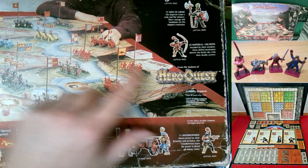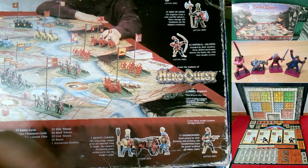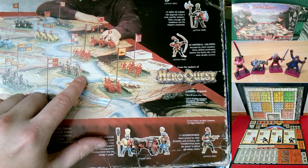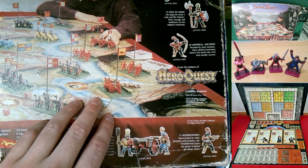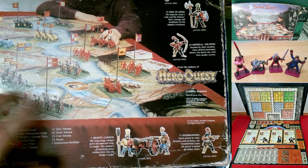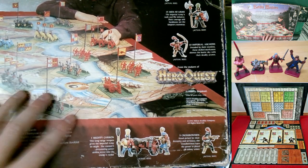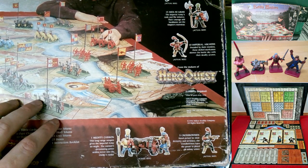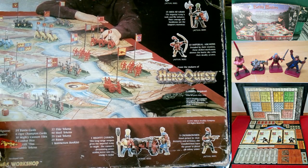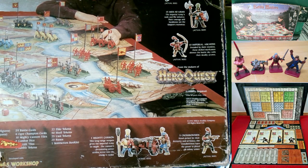Each unit can take three hits before being destroyed. You put a skull tile for one hit, two for two hits, and on the third hit you remove it from the battlefield. It's the Chaos Army versus the Imperial Army — the Empire versus the armies of chaos. Zargon is never mentioned; for all we know this took place before HeroQuest or at the same time, just in the same universe. There's one mission where the Chaos army can win by ascending to the tower, but otherwise you simply eliminate the enemy army.